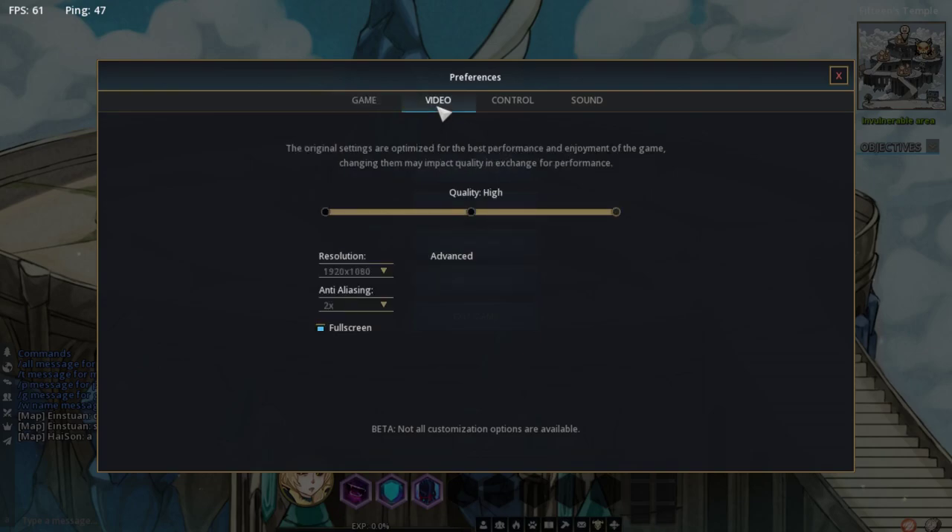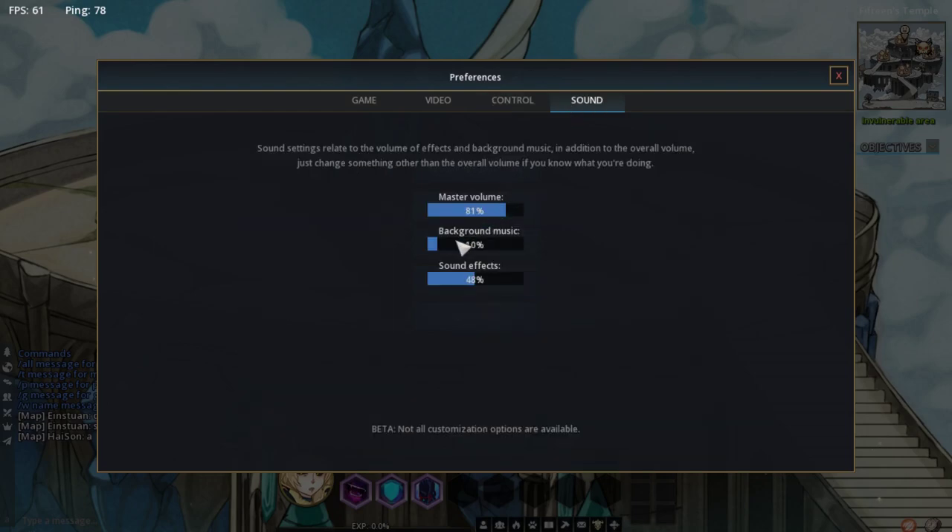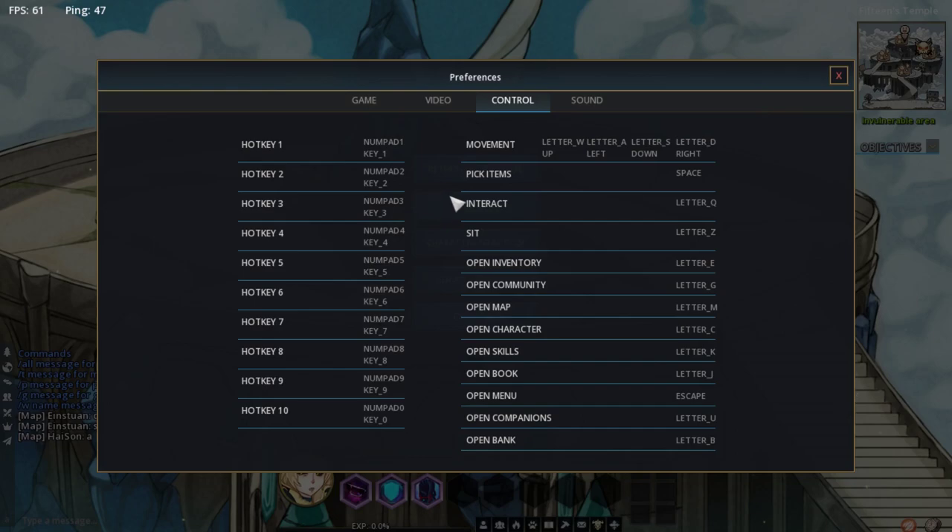Go into your video settings and change the resolution — full screen or not full screen — the rest you can't mess with. Change your music down, set your sound effects where you want. For pick up items, I put it on Space — that's a big one, you're going to be hitting that a lot. Open inventory and interact are two important ones; I like to put those on Q and E, but put them wherever you're comfortable.